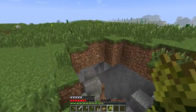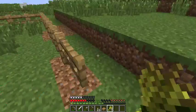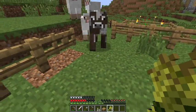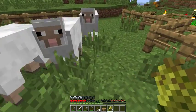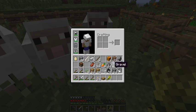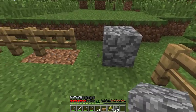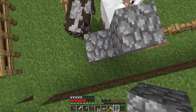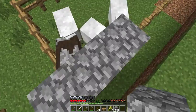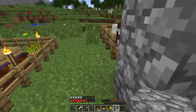You need wheat to attract animals, so what you're going to do is lead them inside this little hole here and then cave that in.